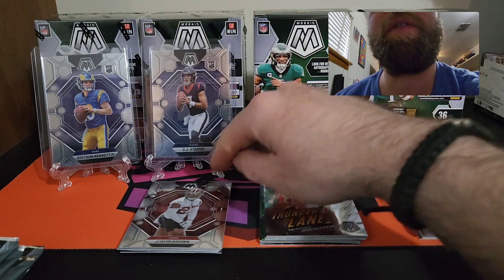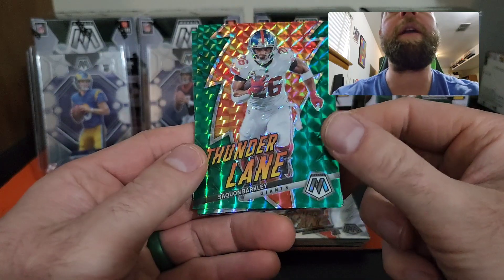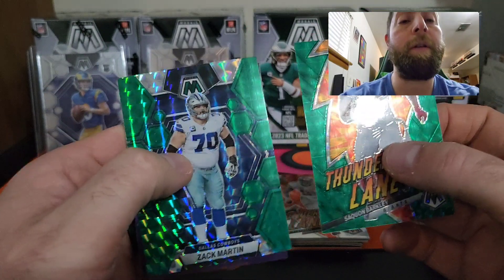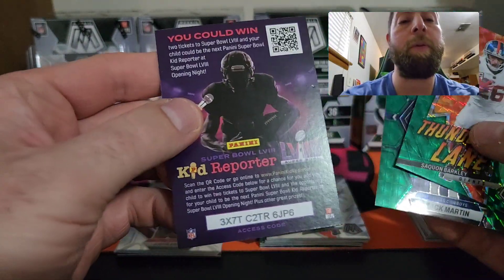We got a Thunder Lane in green — Saquon Barkley. We have a Zach Martin on the green as well, so back-to-back green Mosaics.